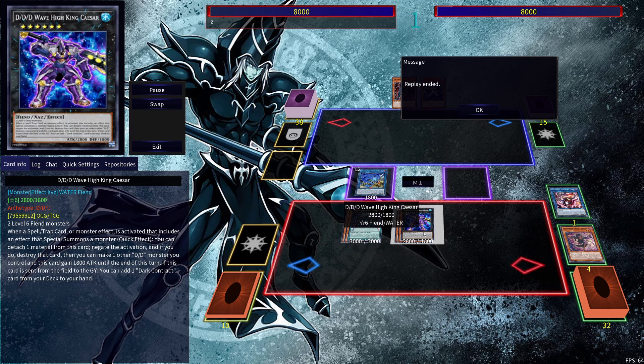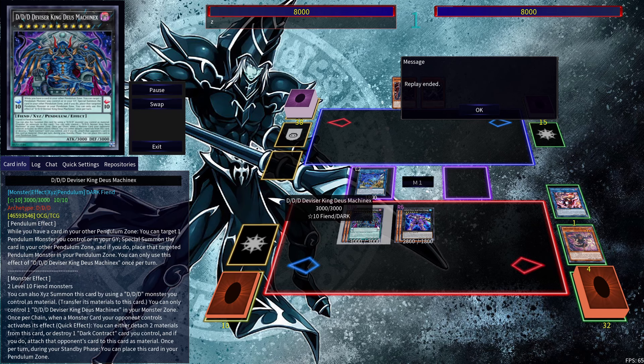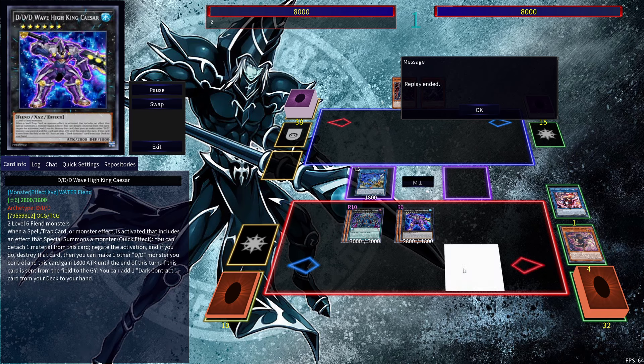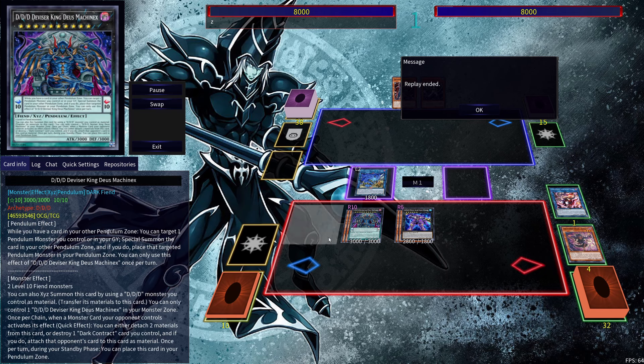DDD Divisor King Deus Machinax is able to take one of your opponent's cards once per chain, and because you take that card and put it in as material you can do it once again — so you can take two of your opponent's cards. With this you're going to have four interactions in total, which is pretty disruptive and annoying for your opponent to work around. If you enjoyed the video and found it helpful, make sure to like, comment, subscribe, and consider joining the channel membership. I hope you guys enjoyed the video, thank you for watching.